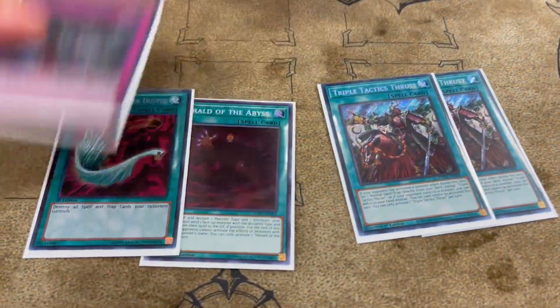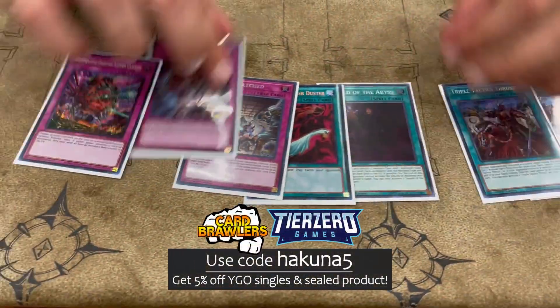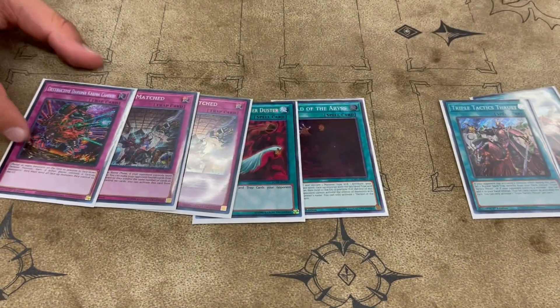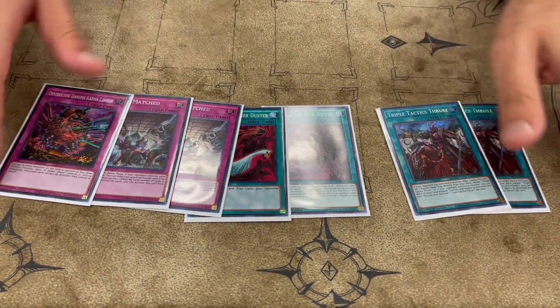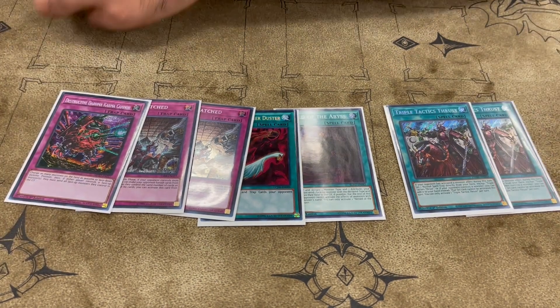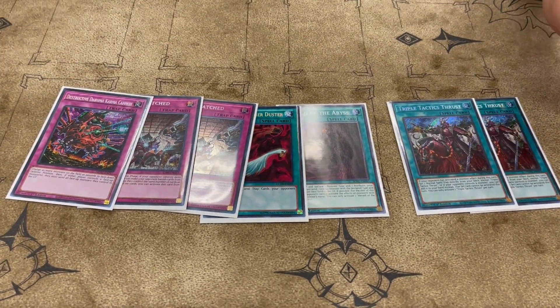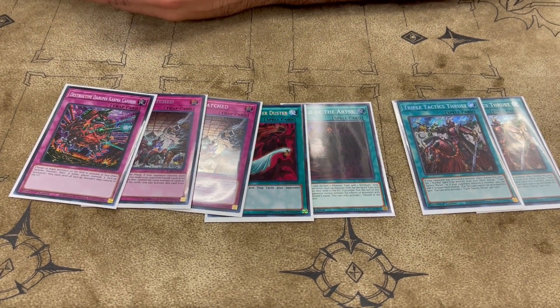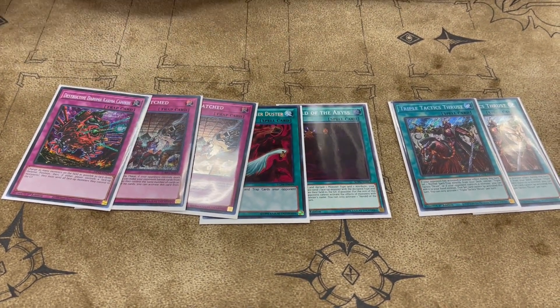And then the Thrusts — this was supposed to be a third Thrust but I couldn't get one in time, so I just played 2 Evenly Matched. This was all great. I think I might want to fit Lightning Storm somewhere in the side deck — I played against an actual Runic stun deck for the first time in so long and just did not have enough back row removal. So maybe Lightning Storm, but other than that this was fine.